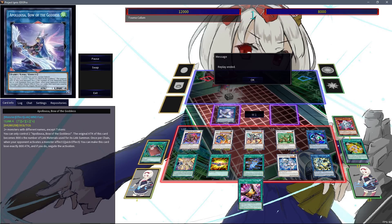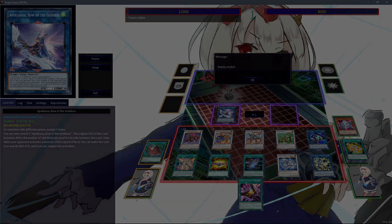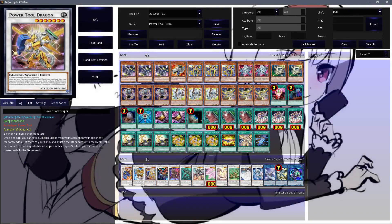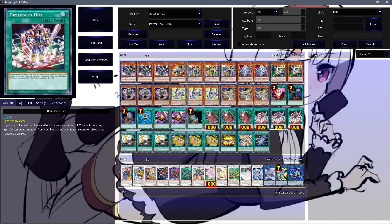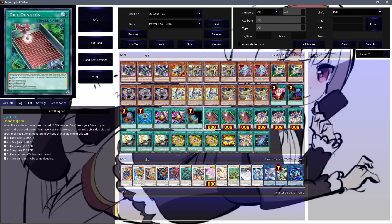Very impressive combo. Overall, as mentioned at the start of this video, we are looking at something more casual here — looking to turbo out any variant of Power Tool Dragon, a very cool decision when approaching Moftronics. Definitely highlighting the incredible extension power that these dice cards offer. If you want to cut this down to 40, maybe dropping a Dungeon and running Terraforming, Double Dungeon, and Three Dimension Dice can be rather neat.